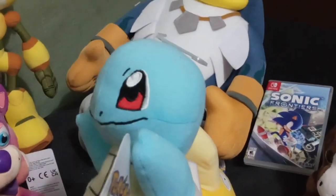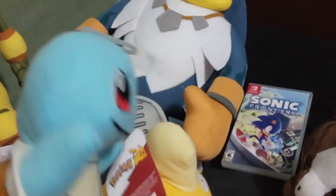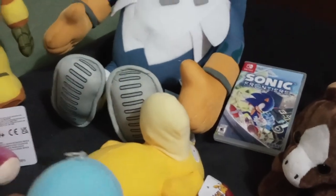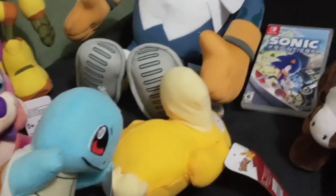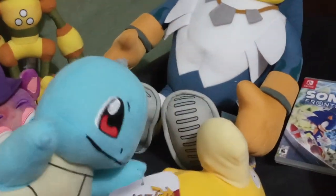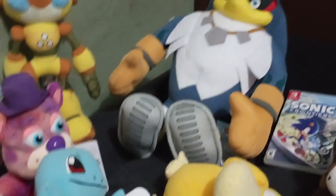Next up, we have a Squirtle plush. Now I almost have all three of the original starters — I have Bulbasaur, I'll have a Charmander soon, and I have Pikachu too. I can't wait to use these in my Nintendo Plush Power series. By the way, that series isn't dead — it's just hard coming up with scripts since I'm used to making Sonic stuff. The fourth episode is coming soon, I know it's been about two months since the last one, but don't worry.